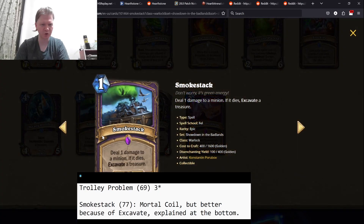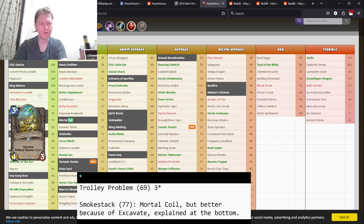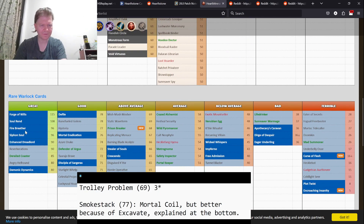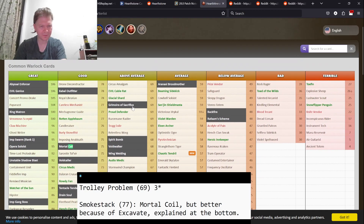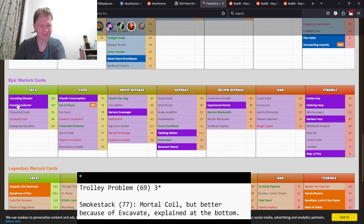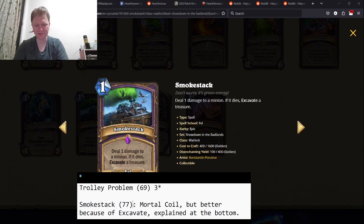Smoke Stack — deal one damage to a minion; if it dies, excavate a treasure. Mortal Coil exists, and there's another card that's deal one damage summon a 2/2 with a bonus effect. So this is better Mortal Coil plus excavate. You want to excavate. Four-star card.